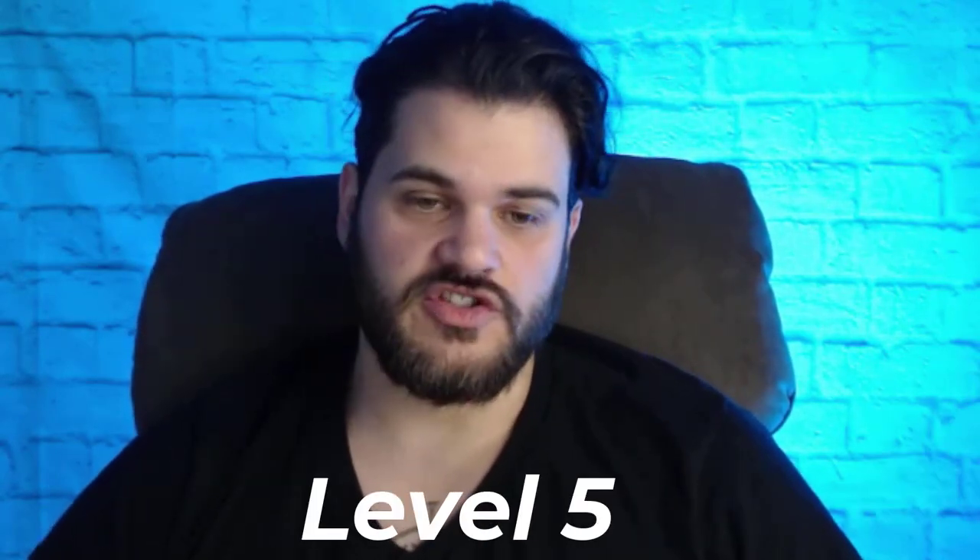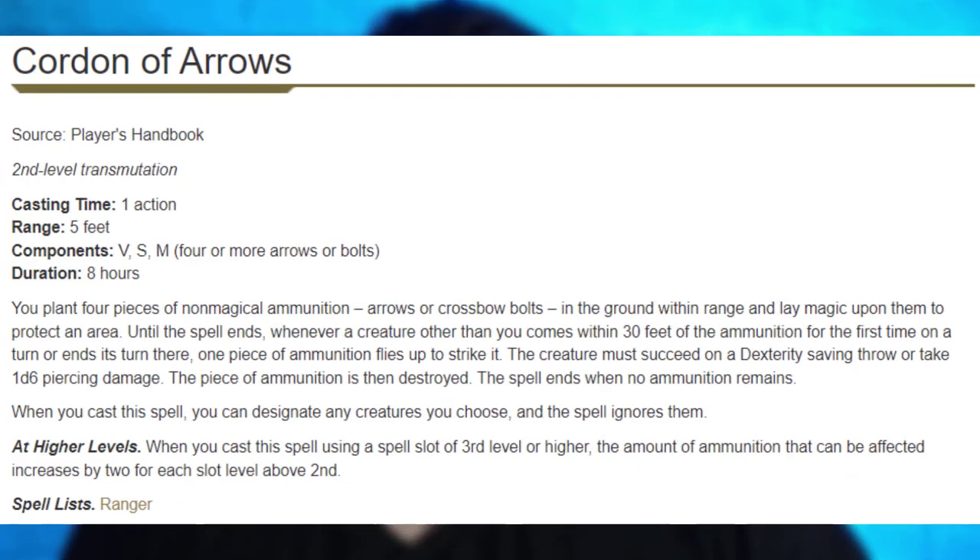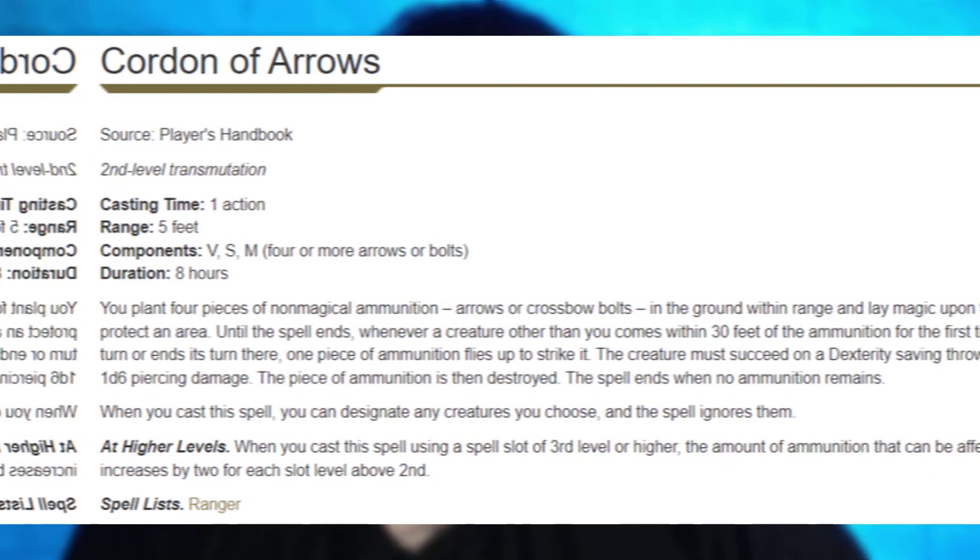At level 5, we get Extra Attack — of course that's just good. If we haven't found our poisonous snake yet, we can cast Locate Animal or Plants to find the closest venomous snake within a 5-mile radius. Otherwise, Summon Beast with a snake is a solid option that continues the theme of extra attacks. Interestingly, Conjure Arrows works with poisoned ammunition, which makes it more interesting — I still don't think it's a great spell, but it is better than normal and you might take it for that reason alone.